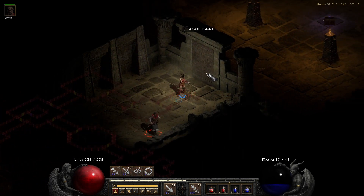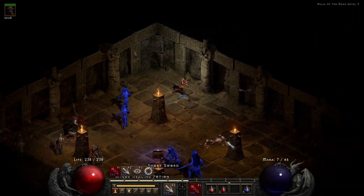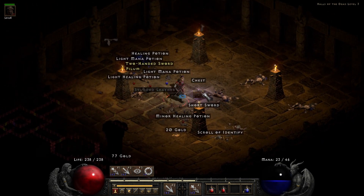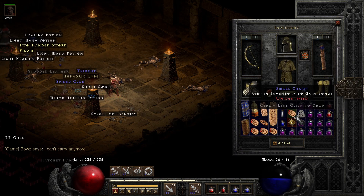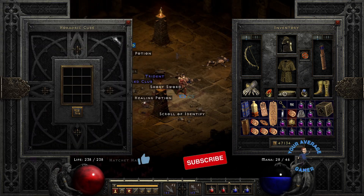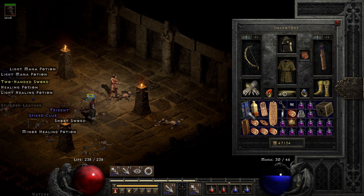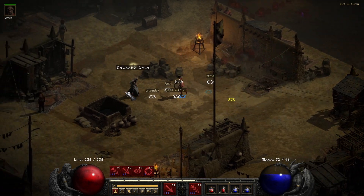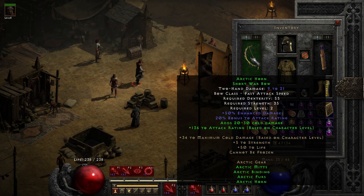Got the chest in here. Okay, there we go — we've got our Horadric Cube. Just go ahead and head back to town and we'll take one more look at our Arctic set.